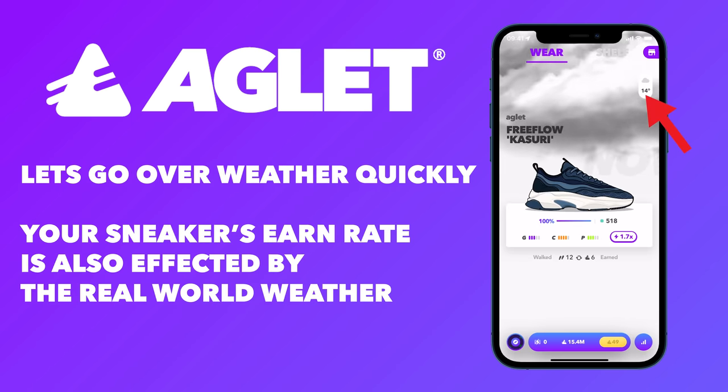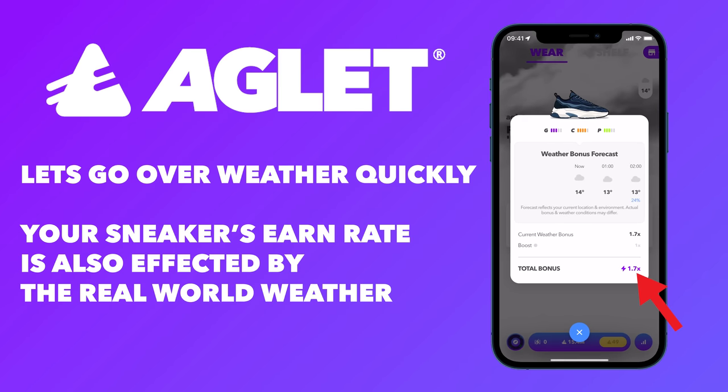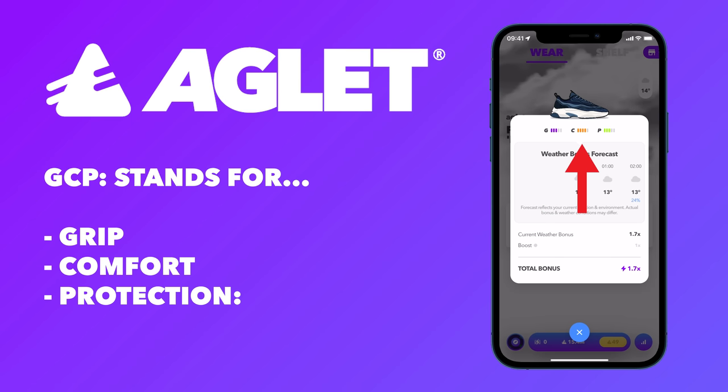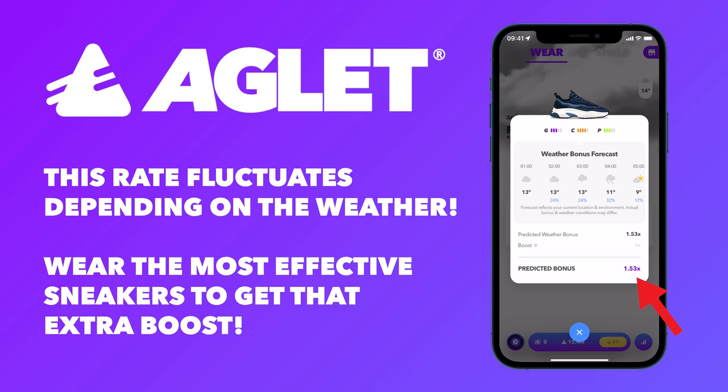Let's go over weather quickly. Your sneaker's earn rate is also affected by the real-world weather. As we mentioned, you have to wear the right sneakers for the correct weather around you. GCP stands for Grip, Comfort, and Protection. This rate fluctuates depending on the weather. Wear the most effective sneakers to get that extra boost.